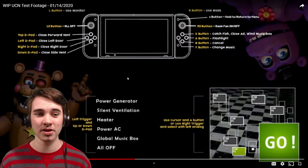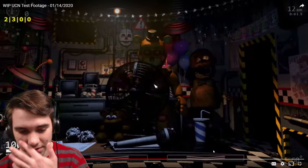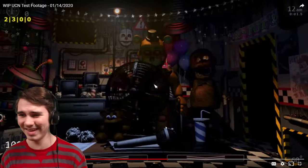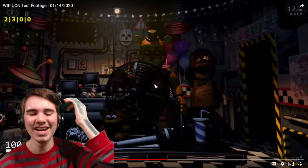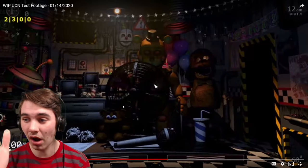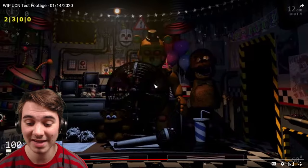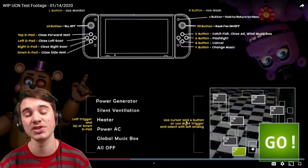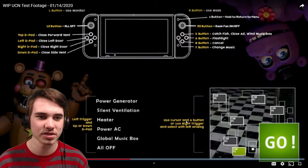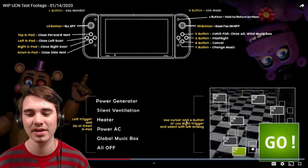Something that really annoys me about that, though, is that it's the opposite in-game. They switched it! Clickteam, what are you doing? On the PC, the monitor's over here and the mask is over here — why would they switch it? Well, thank God there's a button for it now, because can you imagine using the mask over here? Let's go back to the controls. I didn't realize they switched it in the game as well — I thought they just switched the buttons, and that's what made me mad. But now I'm even more mad because they switched it in-game too. It's not that big of a deal, but why would you switch it?